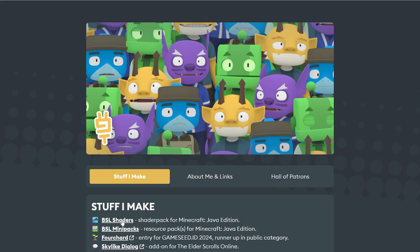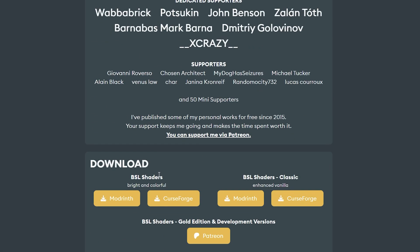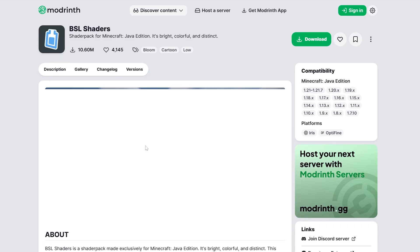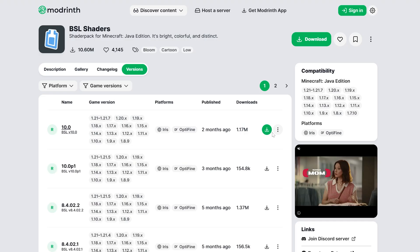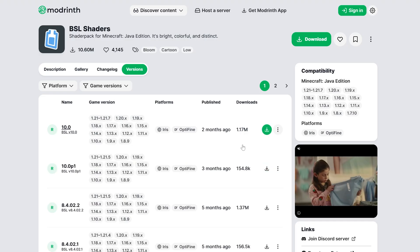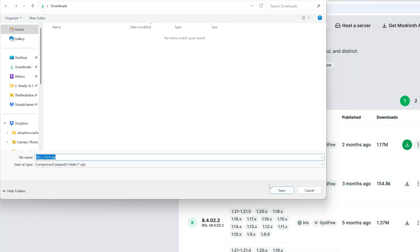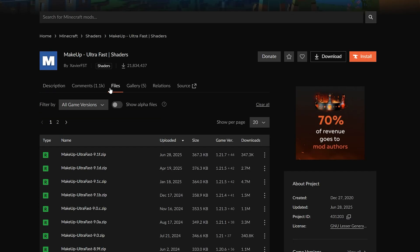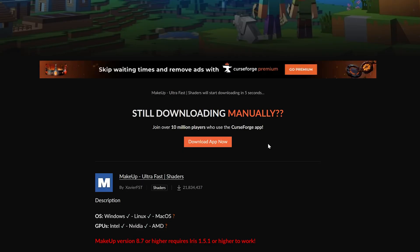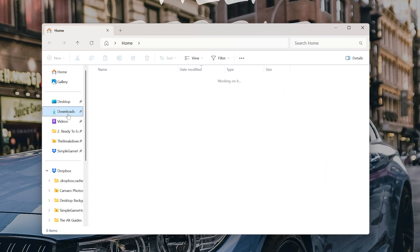When you are downloading BSL from the site, you will need to click BSL Shaders, then click Download. I wanted to show you what both Modrinth and CurseForge look like. On Modrinth, you would go to Versions and download the most recent version — it might not be for the most recent version of Minecraft, but that's okay, shaders will work 99% of the time anyway. You can do this with Makeup Ultra Fast as well — on CurseForge, just go to Files and download the most recent version. With everything downloaded, minimize your browser and locate the files in your Downloads folder.